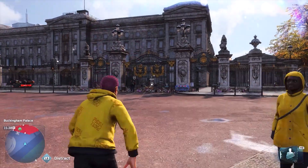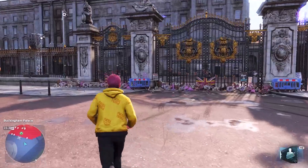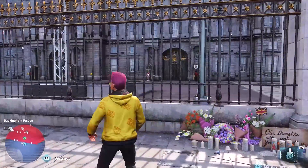Once you're here, you'll want to go up to the fence, but don't go inside. That's the restricted area we'll go to at the end of this video. What we want to do is recruit one of these guards.